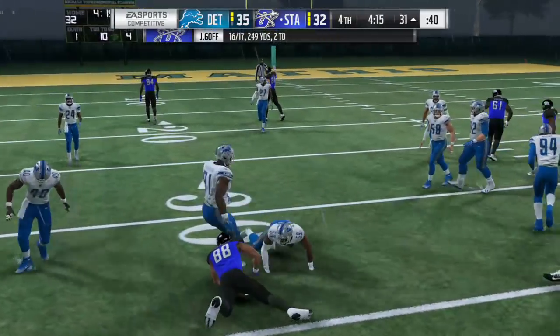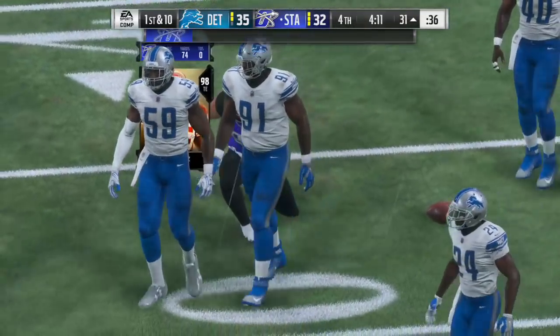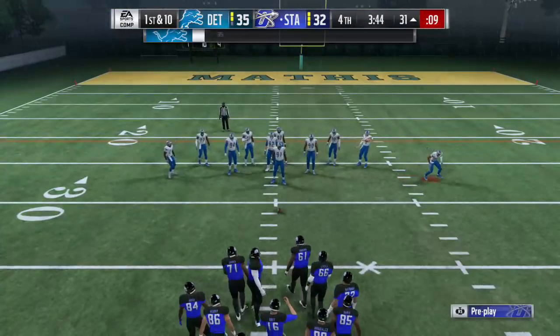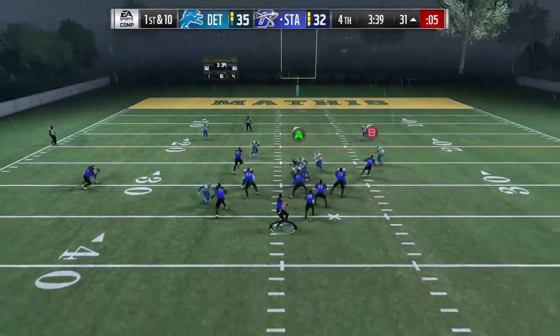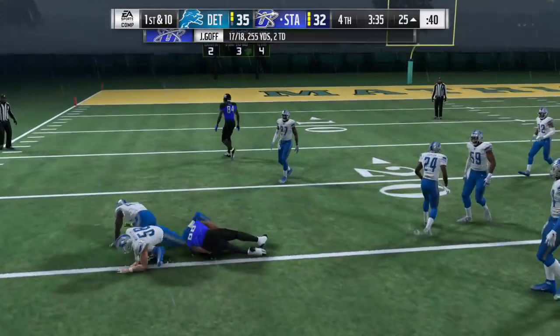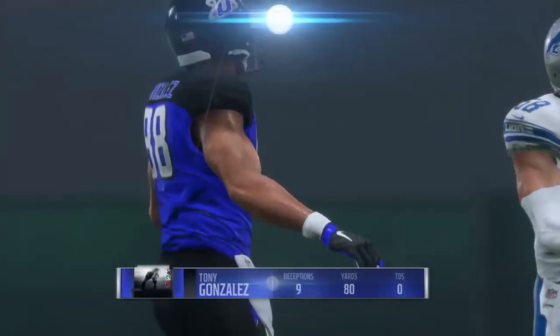It's a short completion to his tight end, not quite to the 30 — he'll be down at the 31 yard line, five yards on the play. The drive will continue. A completion was given up, and that's why you play zone defense: you can have people around the ball and you don't give up much after the catch. He's able to get it down to the 25 yard line.